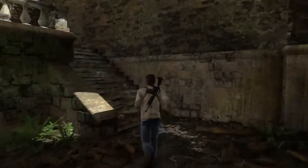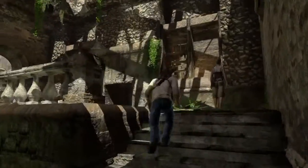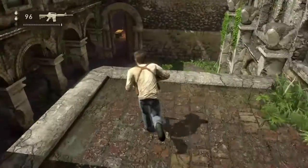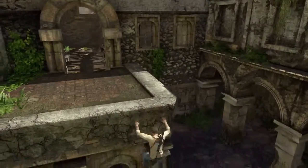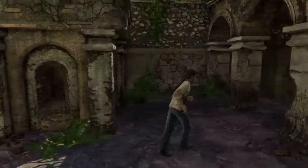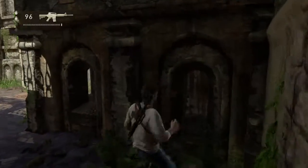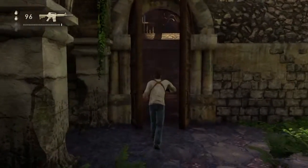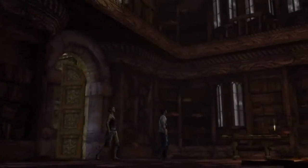So here we are at the beginning of Chapter 10. We are going to have a small cutscene and then some enemies. For this area, it is not that hard as long as you know where the enemies are. There is one guy with an M79 and one shotgun guy up front, which we are going to see.